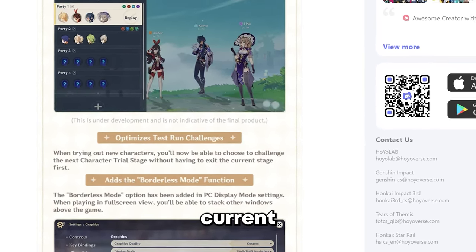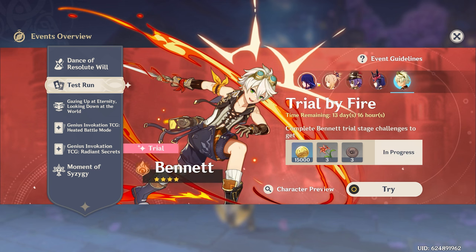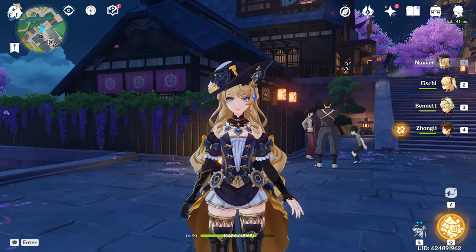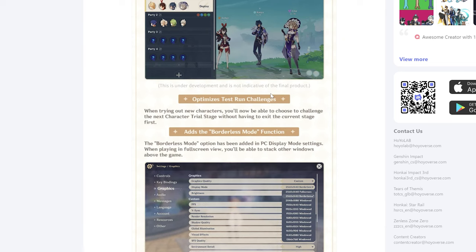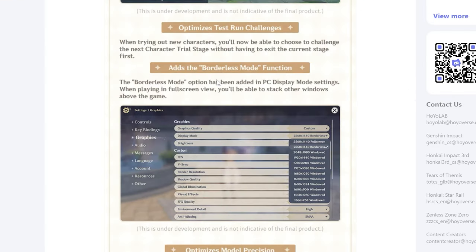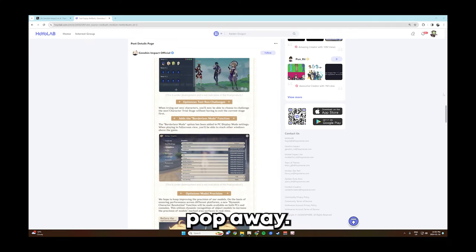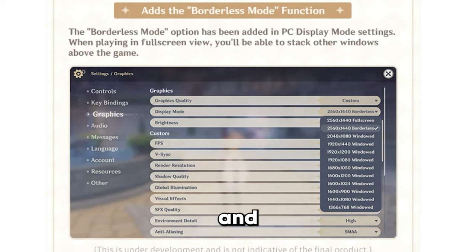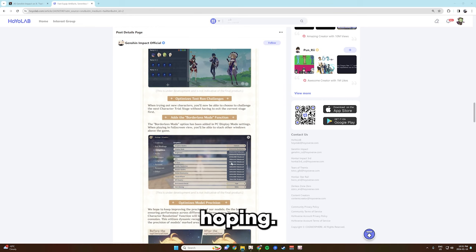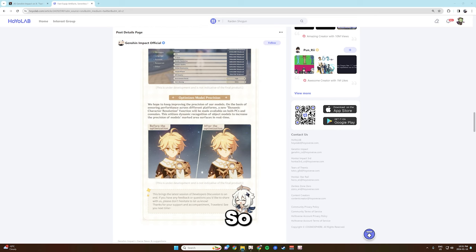I'm gonna keep it a buck — I don't really bother with test challenges anymore. What do you even get from them? 40 primos? That's like one seventh of a wish every month. But if you like test run challenges, it's a useful update. Then they're adding borderless mode, which is actually really useful for me personally, because whenever you leave Genshin on full screen and switch to another tab, Genshin just pops away. Borderless mode will make it a lot easier to run two different tabs at once.